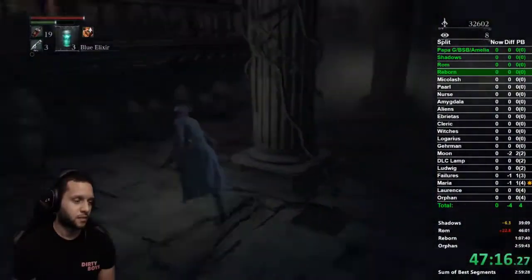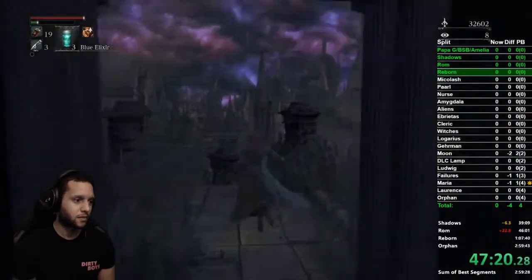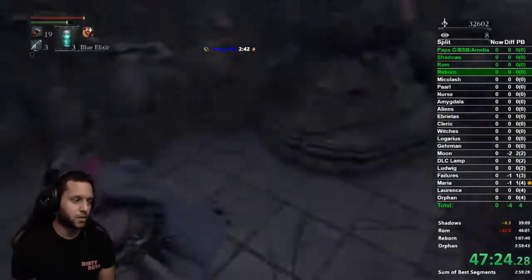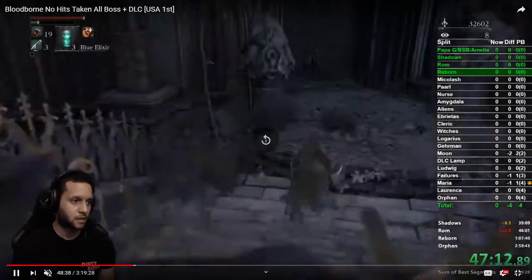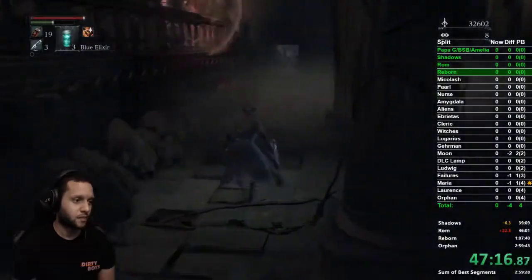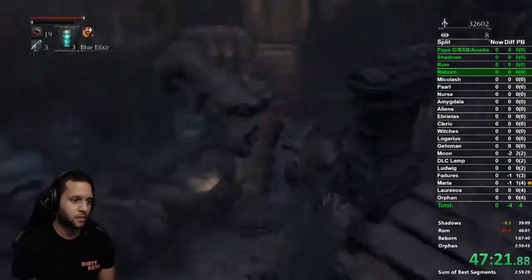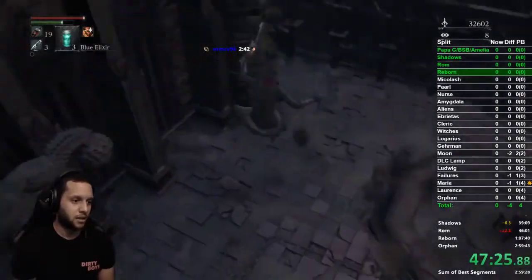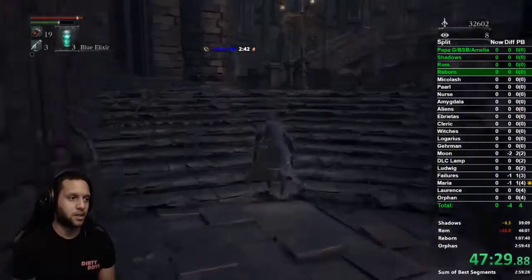Just run down and strafe the guy that shoots. Listen behind you because he can shoot you as you're going through the doorway. What I like to do is strafe him, get my stamina back, run, listen for the shot, and wiggle — strafe a little bit to the right. Then we drop down and grab the bolt paper.